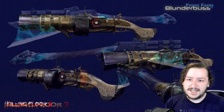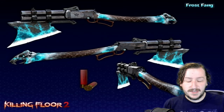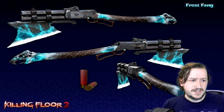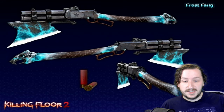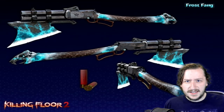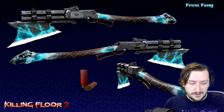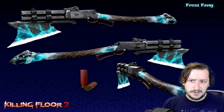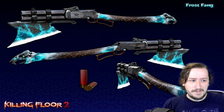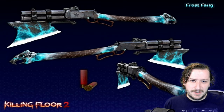Coming in at number 6, we're getting to the really good guns. This is the Frost Fang Shotgun — a DLC cross-perk weapon between Support and Berserker. It's a lever-action shotgun that holds 6 rounds and weighs 7. The shotgun mode fires 7 pellets doing 30 damage and can freeze enemies. The axe mode does 75 damage normally, or 185 damage if the target is frozen. You can also block with it. It scales really well and is probably the best DLC weapon — it was really hard putting it this low.